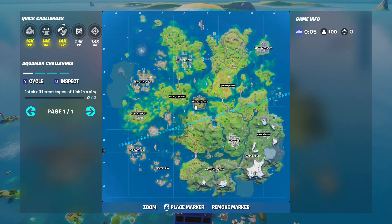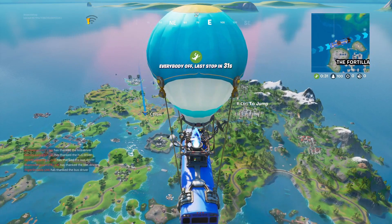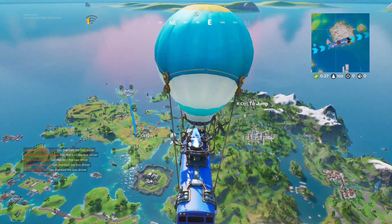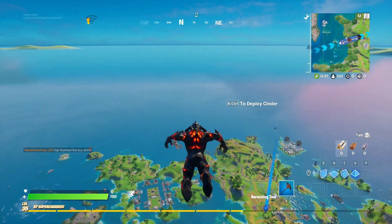Alright, here we go. What's up first? Looks like Frenzy Farm is in the cards. I gotta land here and do 100 damage in the cornfield. And there's also a green XP coin in the cornfield — I'll show you where that is in a minute.